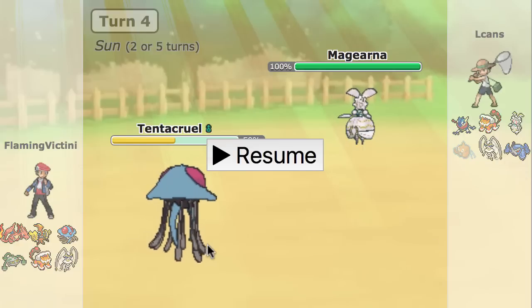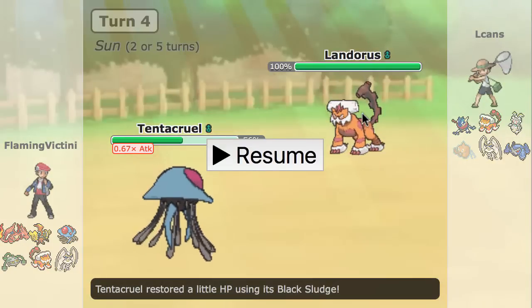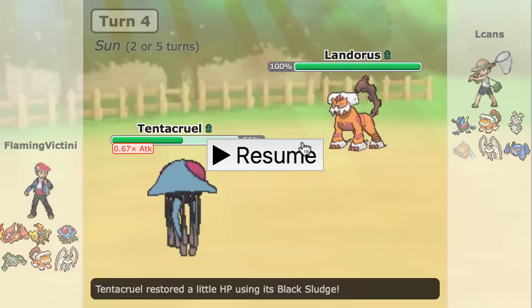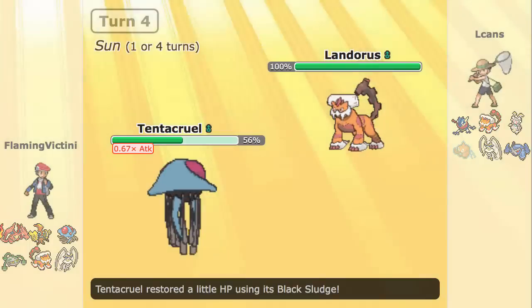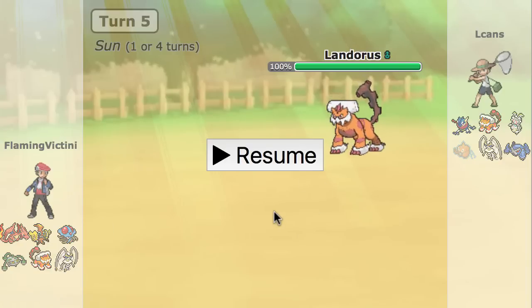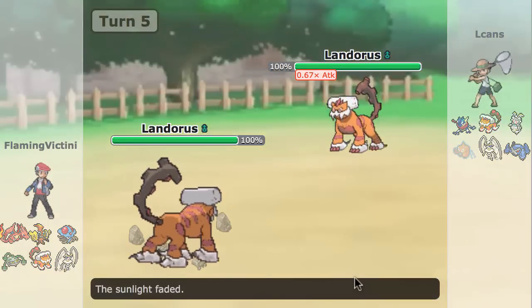So yeah, that Volt Switch was a nice play by Alcans, and it's kind of awkward for my Tentacruel — especially since he goes to his Lando right here and the sun is up. I'm actually a fast Tentacruel so I would potentially be able to Hydro Pump and do a ton of damage or possibly even KO depending on his set, and I would definitely be able to outrun since it's not going to be Scarf Lando. But the sun is up for one more turn, so it's really awkward that I have to switch Tentacruel out. Going to Tapu Koko instead still gives him the Lando and the Rocks, and I can't go to Zard on this turn and lose the sun either, so yeah, that Volt Switch was really nice for him with regards to sun turns and getting the damage.